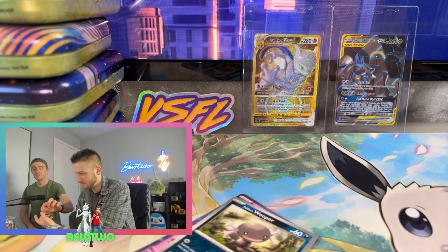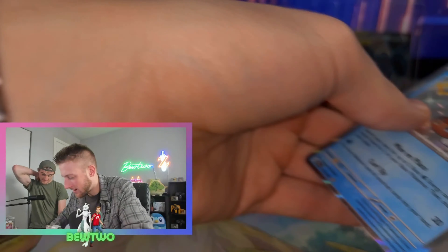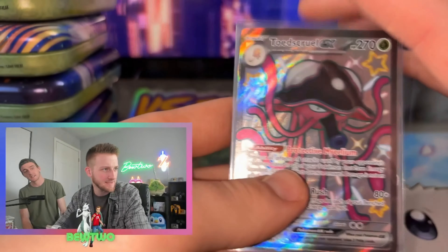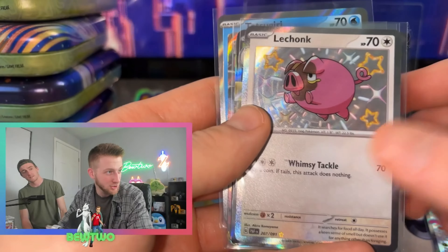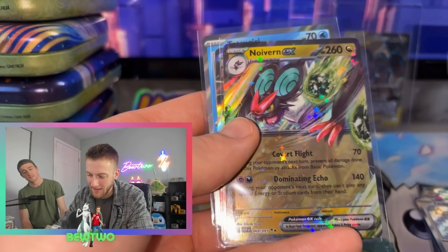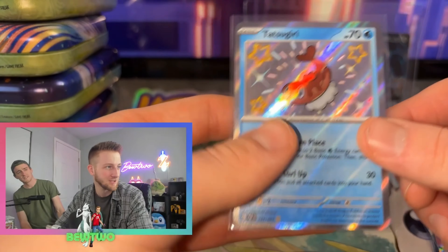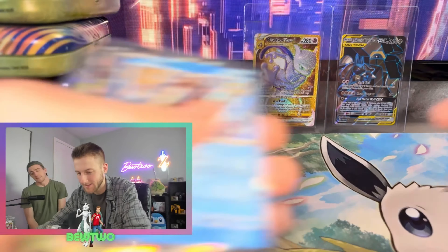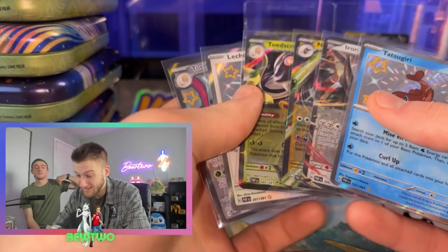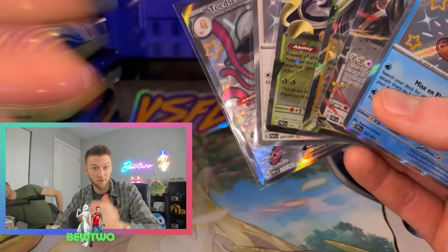At least we got another Shiny out of it. Three Shinies. Honestly, it's kind of a rough few mini tins. Out of ten packs, this is what we got: Toad's Cruel Full Art Shiny, Lechonk Baby Shiny, Toad's Cruel EX, Naclstack EX, Iron Treads EX, and Tatsugiri Baby Shiny. Six hits out of ten packs — not the worst, but they weren't the hits we were looking for.